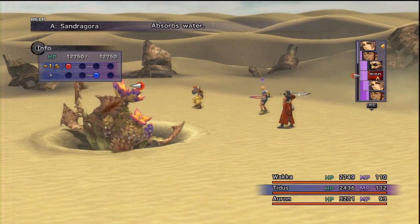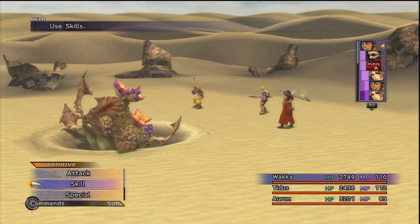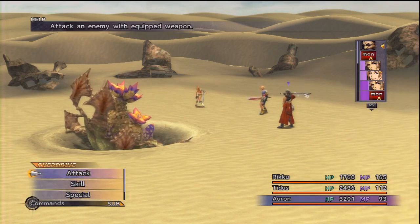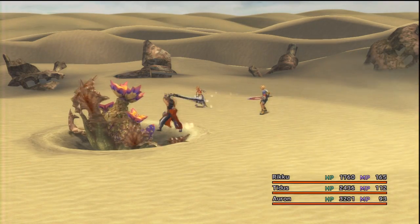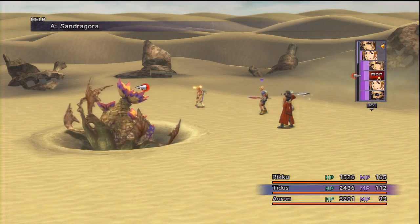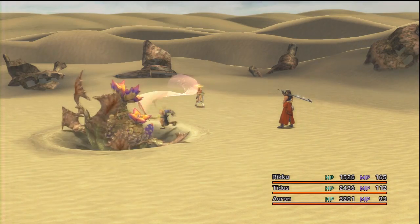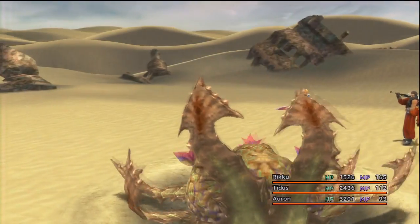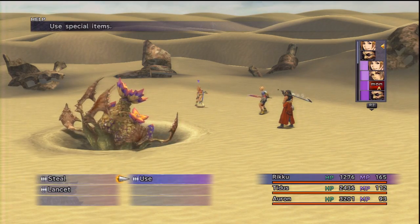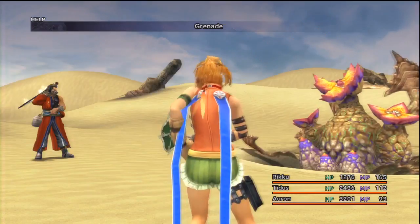What the hell is this thing? Absorbs water — a Sandragora. You know what? Rikku. Musk times ten. I don't even know what it does. It absorbs water, so I hit it with water. Confused. Seed Burst. Seed Burst. Thank you, you snapped her out of it. Alright, do I have anything fiery? The main is not fire, but I'll throw one.